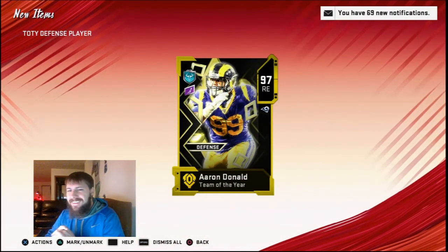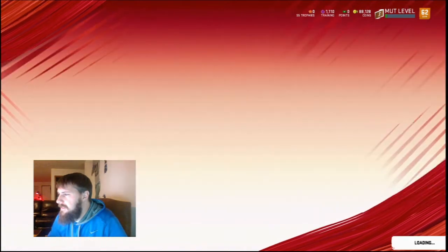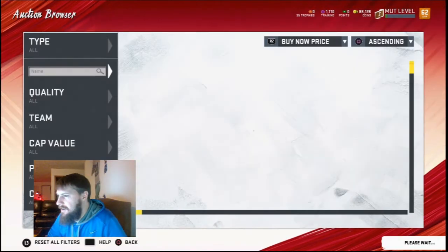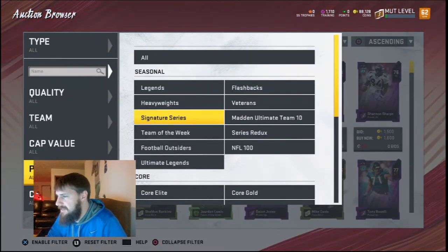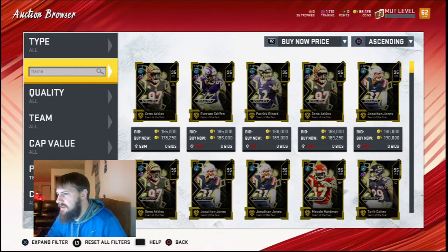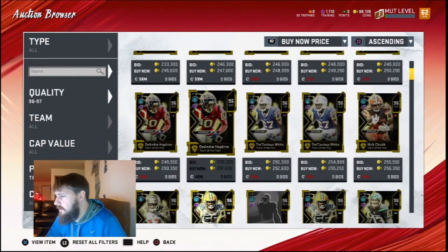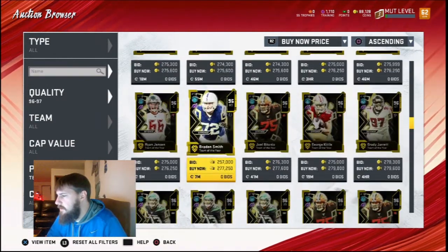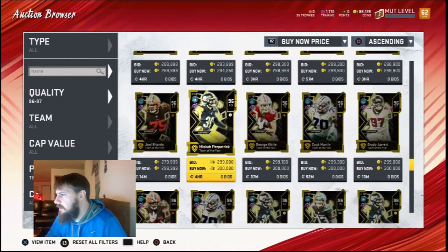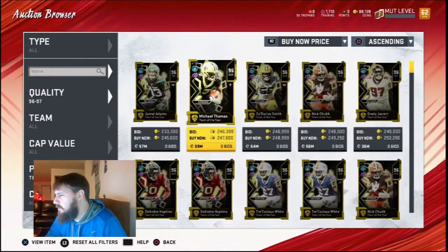Of course we get Donald. Well, I might just give somebody a steal of a deal on the Donald. Let me go look at Donald's price compared to the others. Team of the Year, quality 96, 97. Let's find a middle range that we could sell him at. He goes for 338 — 338's not that much. Looks like an average of around 275–280 for these. Obviously there are some cheaper ones and some more expensive ones.